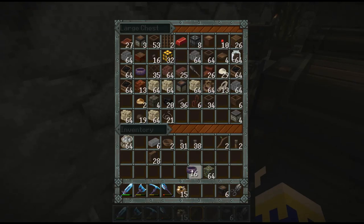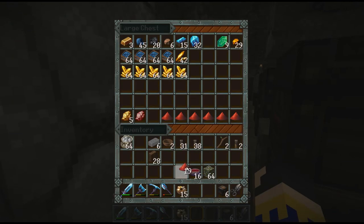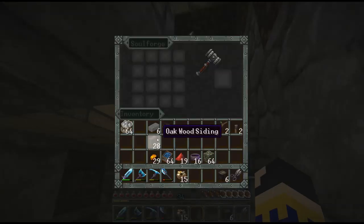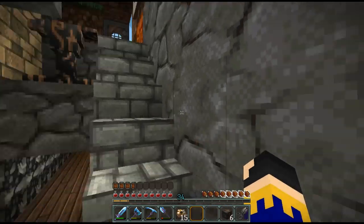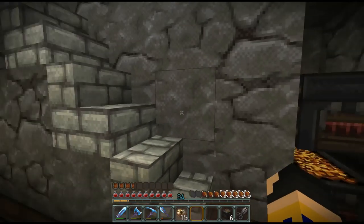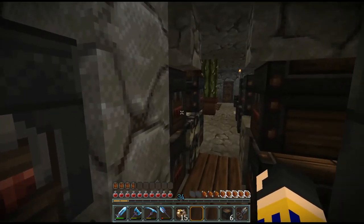Luckily, I do think I should have most of the materials that I need. I have an acceptable amount of redstone — I'm actually uncertain if it's going to be enough, so that'll be fun. Let's start there and get those redstone eyes. We're going to need some shafts.